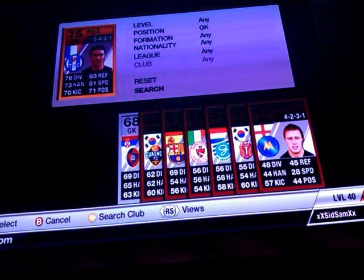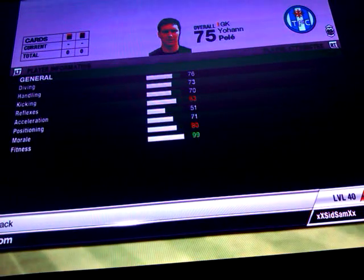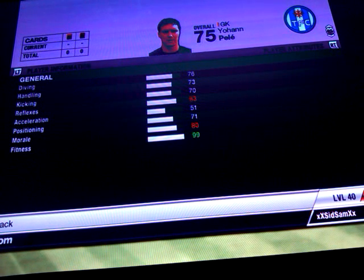Let's get straight into it. In goal we have the French keeper Pelé — not the Brazilian striker of course. Picked him up for 500 coins. He's got 76 diving, 73 handling, 70 kicking, 83 reflexes and 71 positioning.